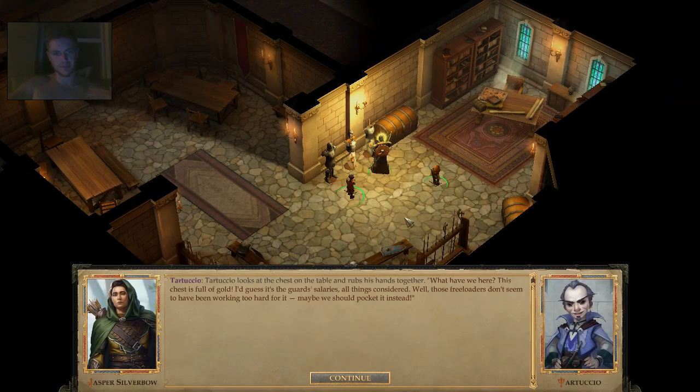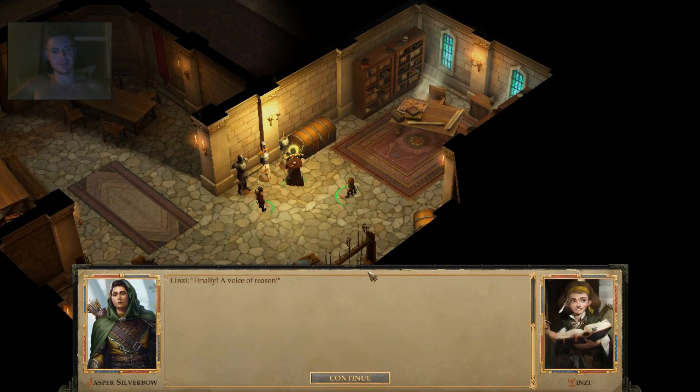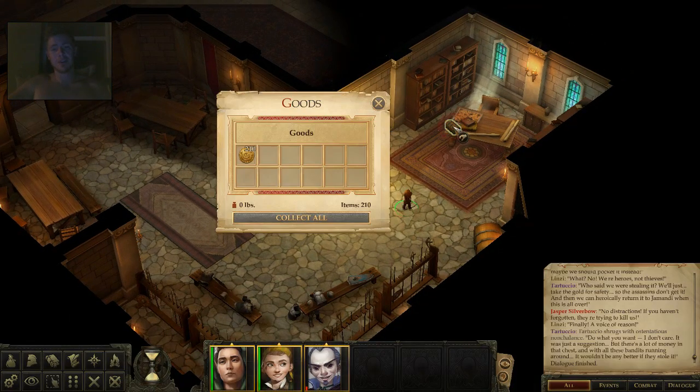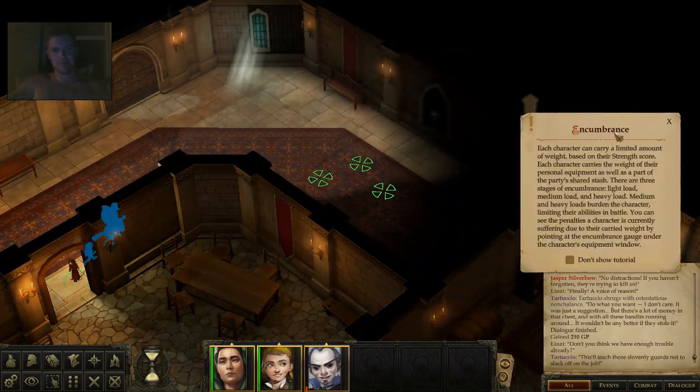We find a chest full of gold — supposedly guard salaries. The party argues: Tartuccio says take it, another says heroes aren't thieves. The compromise: take it for safety so the assassins don't get it, then heroically return it to Jamandi when this is all over. We pocket 210 gold. Whatever — we've already taken a crap ton of stuff from her coffers.